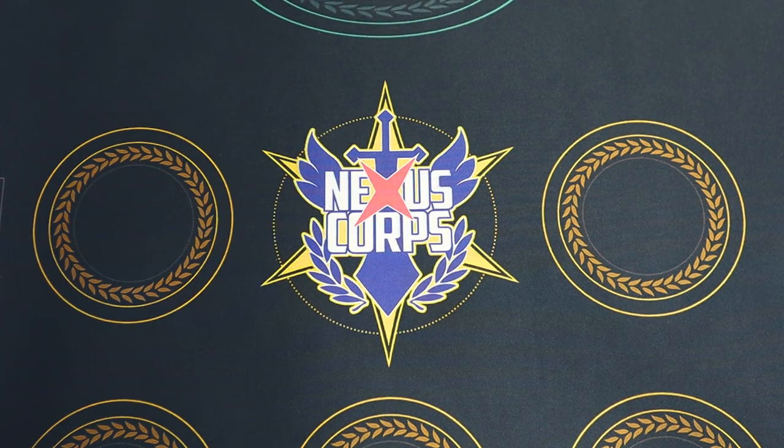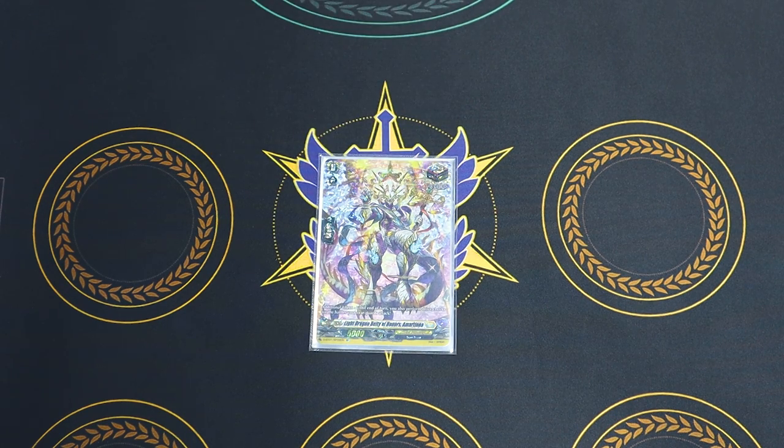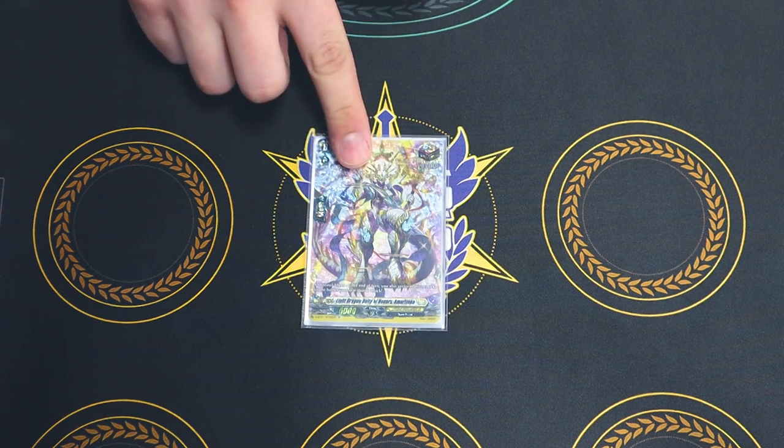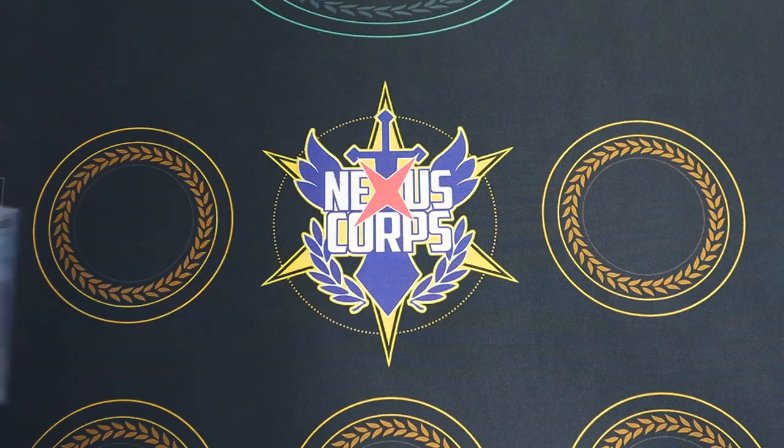Triggers — everyone's favorite controversial trigger, the over-trigger. This one gives all your rearguards additional drive checks, and your calling grade 3 rearguards get twin drive off of those, which is nice. Over-triggers are fair and balanced, so that's why we run them.